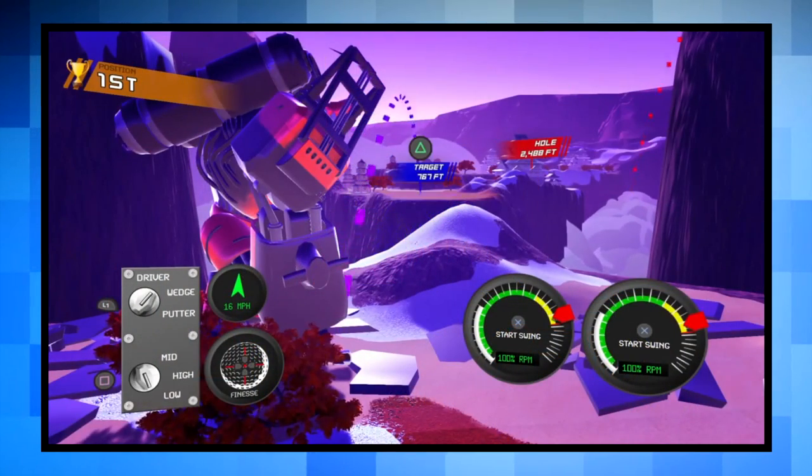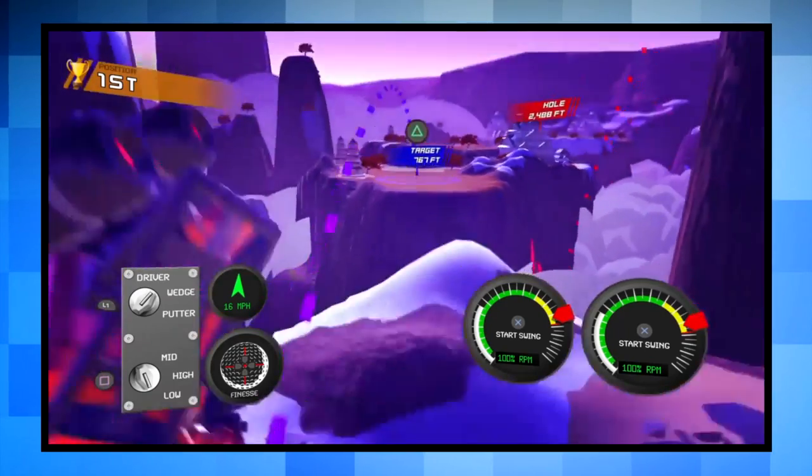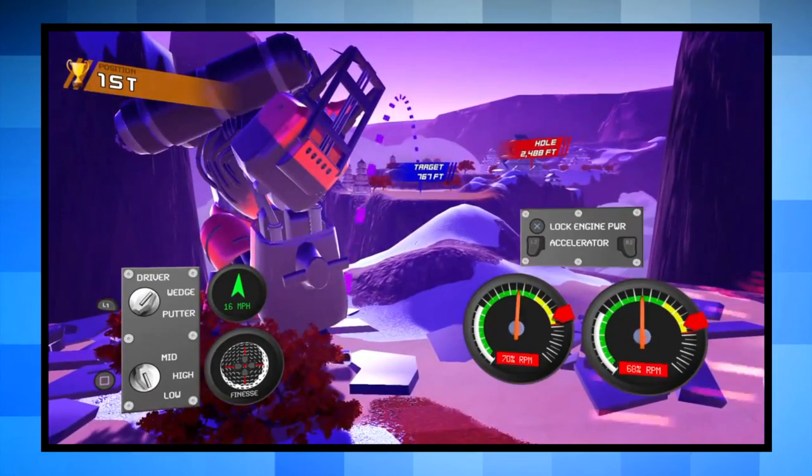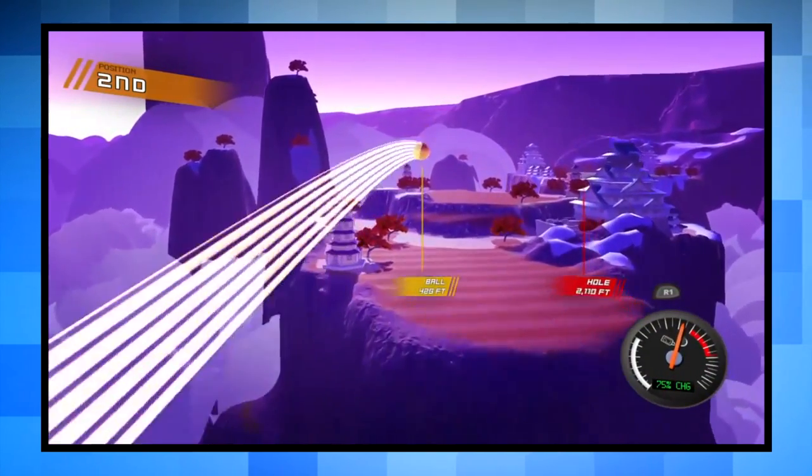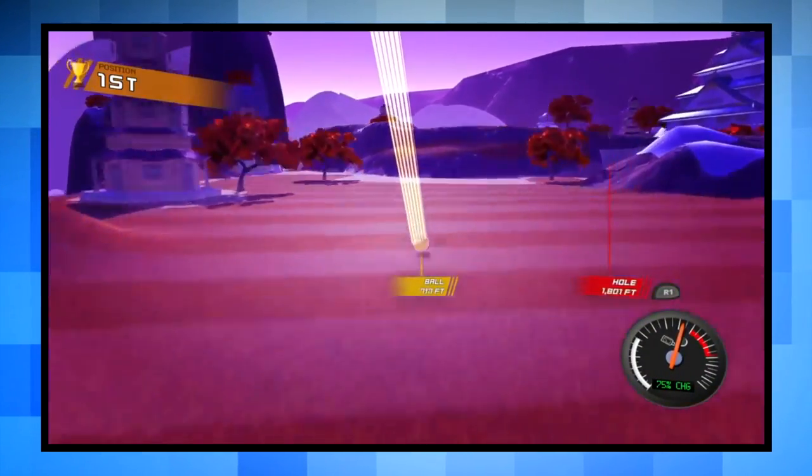Unlike most golf games that are turn-based, 100-foot Robot Golf is all done in real time. This means that you can do things like block other players' balls while they're in mid-air, and even beat the crap out of them too. Many of the obstacles on the golf course, like buildings, are very destructible as well.